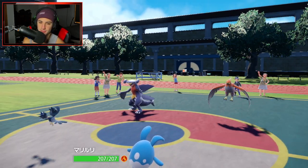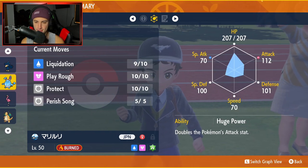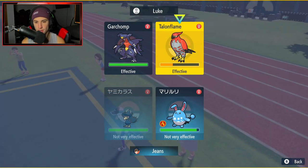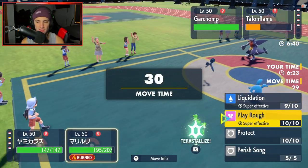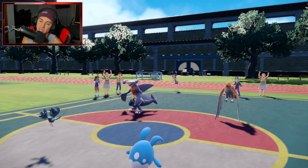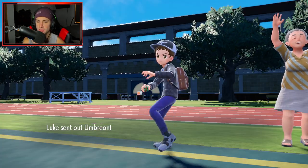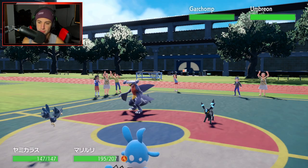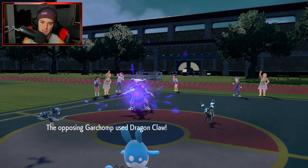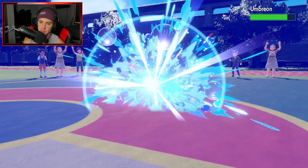Liquidation brings it down to almost red. The problem is Azumarill won't outspeed Talonflame anymore. I think I should keep it on Garchomp and just Liquidation KO. Umbreon comes in so I'm Liquidating again — not bad. We're going to start popping Foul Plays into Garchomp. Foul Play flying — big time damage, we love it. Dragon Claw soaked. Garchomp taking Life Orb damage, another Foul Play should be able to finish it off.